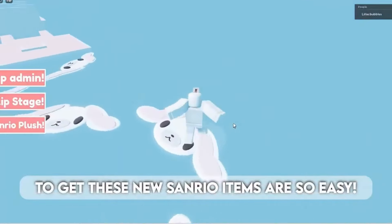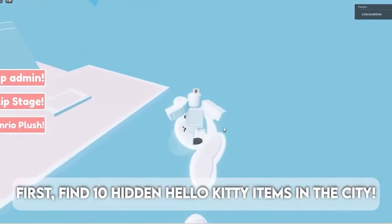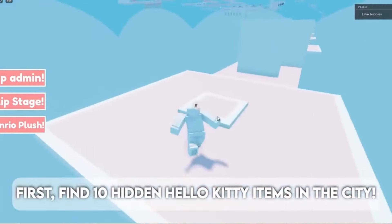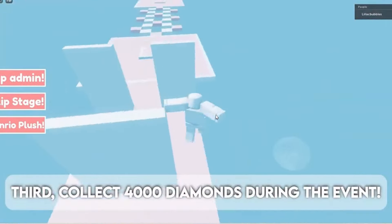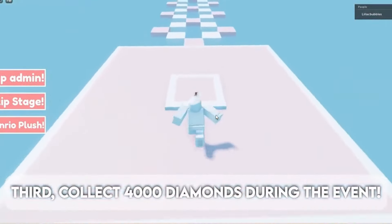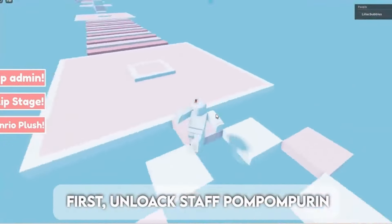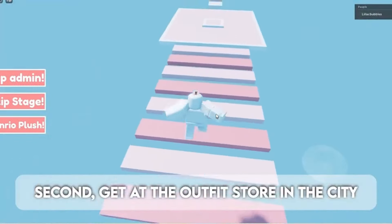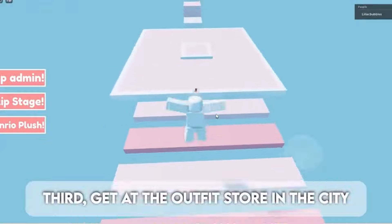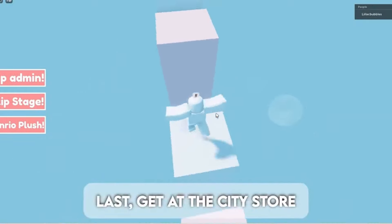Getting these new Sanrio items is so easy. First, find 10 hidden Hello Kitty items in the city. Second, purchase 10 party decor. Third, collect 4,000 diamonds during the event. Last, own the pink dance floor. For the next item: first, unlock Staff Pom Pom Pouring. Second, get it at the outfit store in the city. Last, get it at the city store.